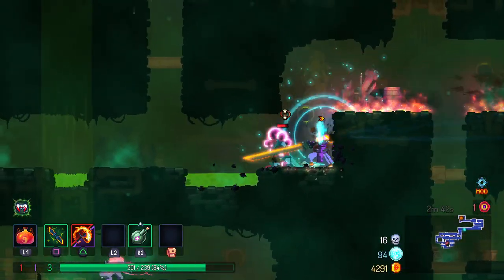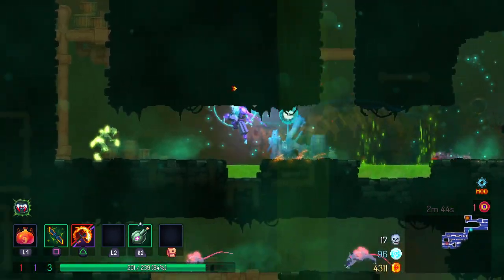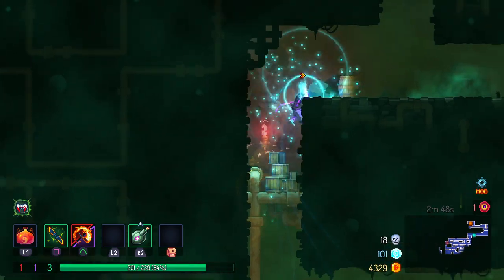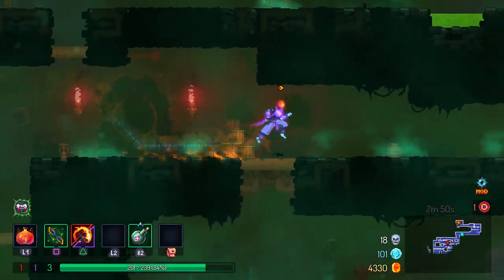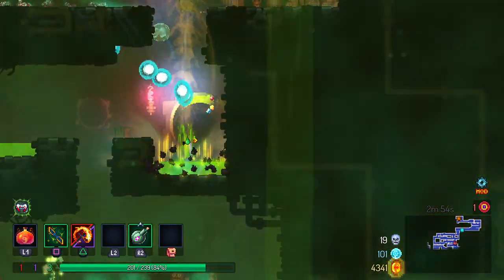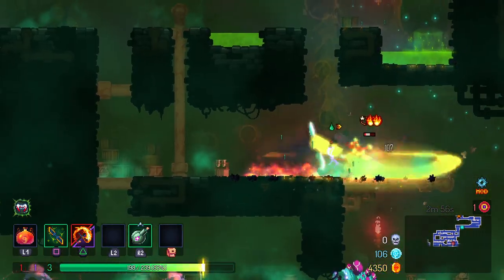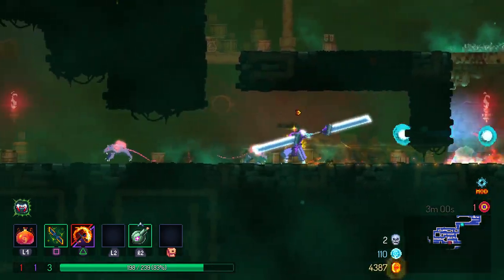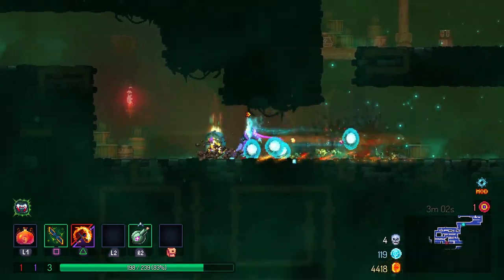I think the scorpions might be a problem for us with this weapon, just because we don't hit very quick. It kind of hurts us to keep it going and stun lock those guys as soon as they spawn. The timing was — I jumped right into a puddle of poison there.